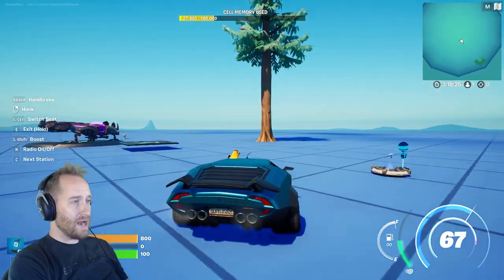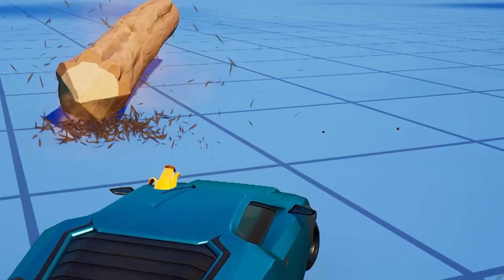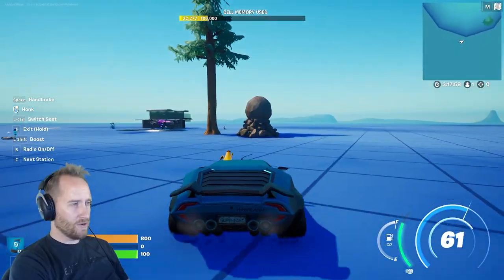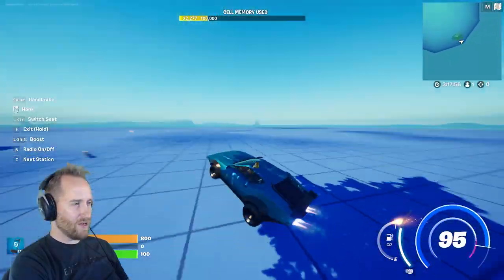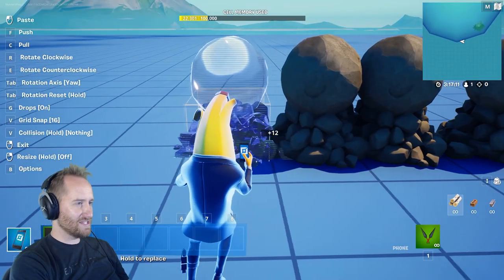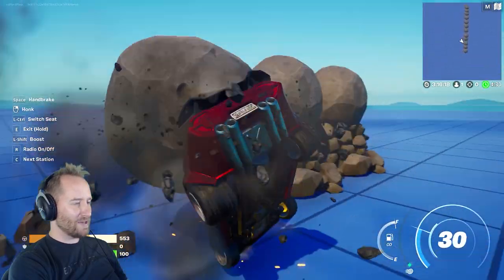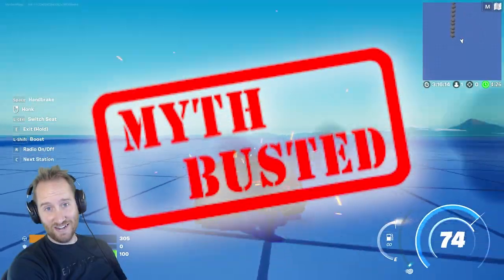The next myth is that cars can't break down trees. We're gonna run right into the tree — oh wow, it totally broke down the tree! Let's try the boulder — we're gonna ram right into it. Boom — oh yeah, that totally worked! Before we move on, I want to line a bunch up and see how many we can ram through — just a couple. Regardless, that myth is busted!